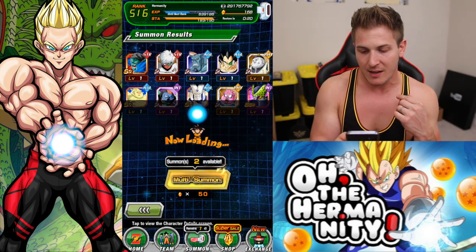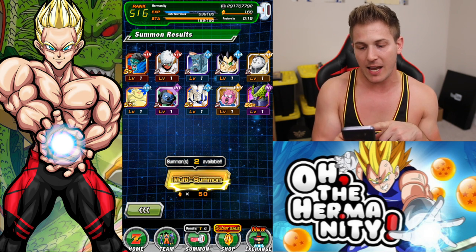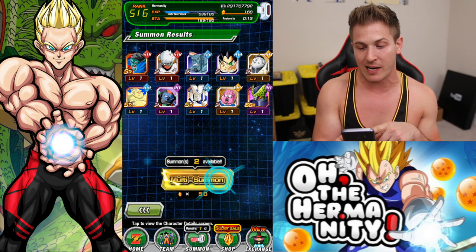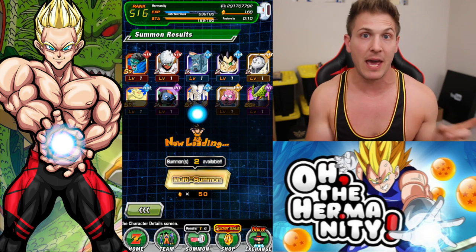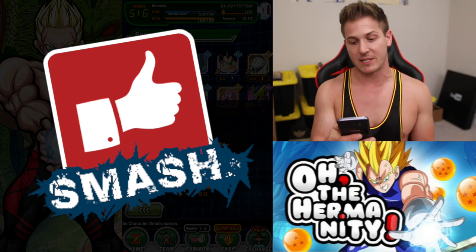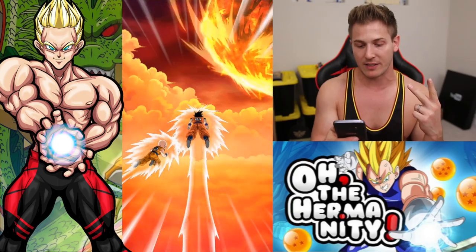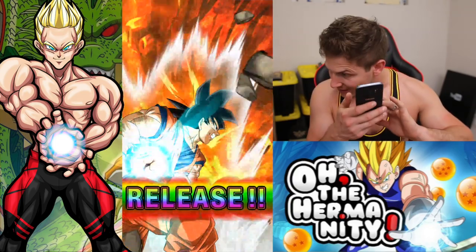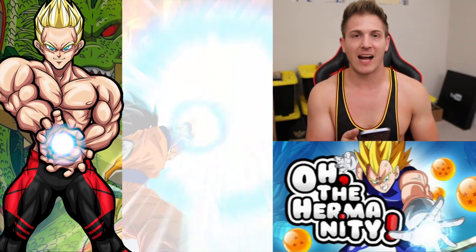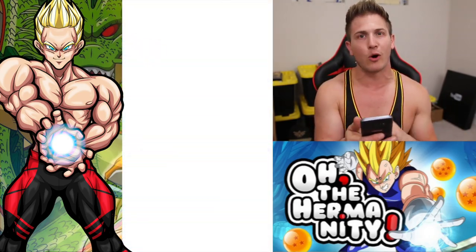Oh look, we just pulled a Sell — I actually think that's my last dupe I need of him. And I actually just rainbowed the Fizz Frieza that came out off this banner as well. I only needed one more dupe for him for his hidden potential. Those two units work really well together. Solo Krillin — just a Kamehameha. A rainbow base form with Krillin — I call that old school.